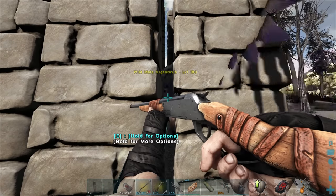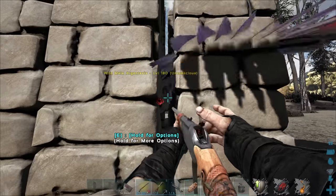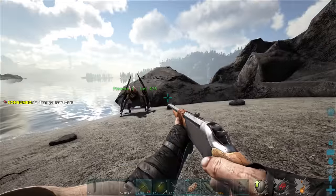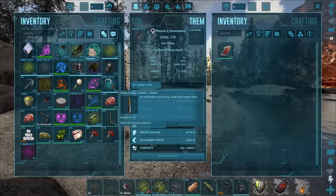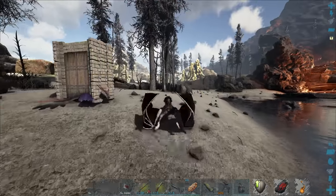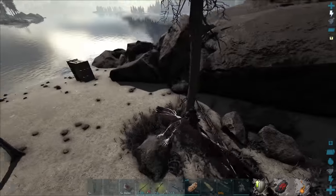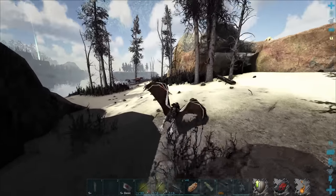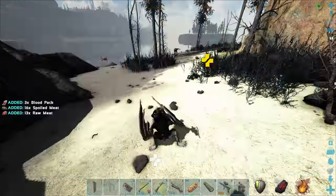We'll get this thing knocked out and hopefully tame it up right here. We need to grab some stuff for an elixir, and I also have the ovis in my inventory — we can just kill one in a second. I'm going to have to grab some creature kills here just to get that elixir ready, so I'll go over here and see if we can get some of these dudes killed, because all my other elixirs did spoil.